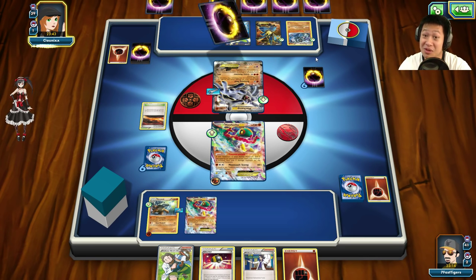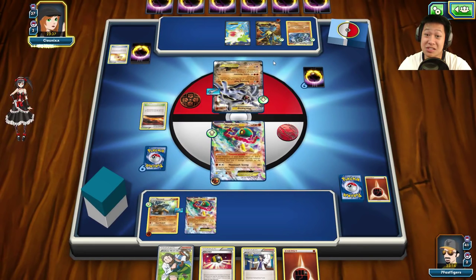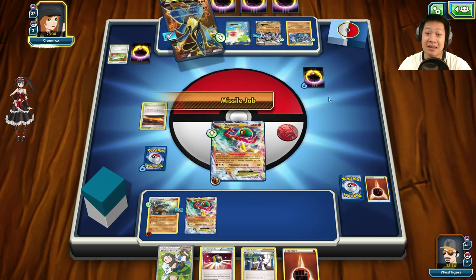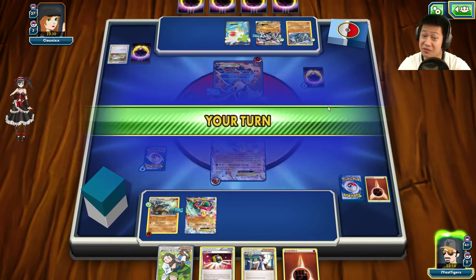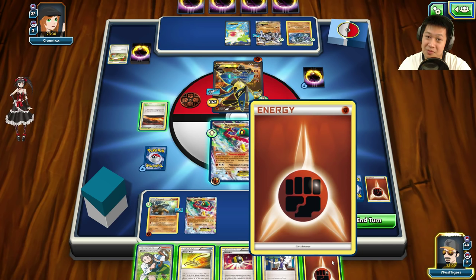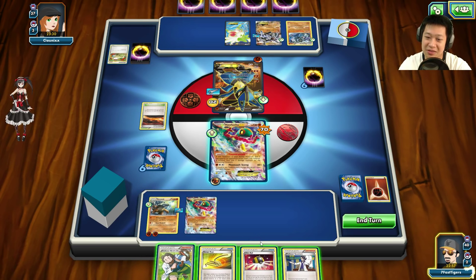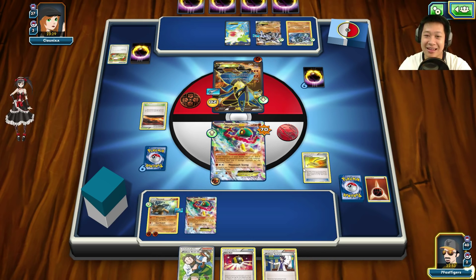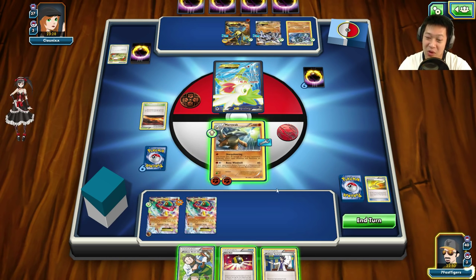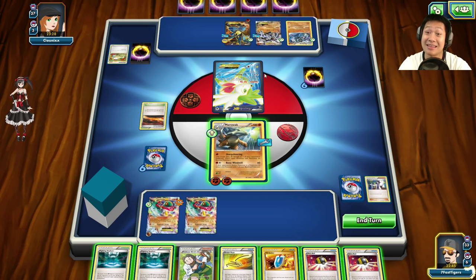She's got Professor's Letter for more energies, Scorched Earth to burn through them, and she's going to charge up Lucario instead of Machamp. Muscle Band on Lucario — switch! Uh-oh, it's coming out and takes the first hit on me: 70 damage. It's not going to survive next turn. I can't escape — wait, I will escape! Let me put an energy on Hawlucha, then I will use Escape Rope. Hawlucha, come back!